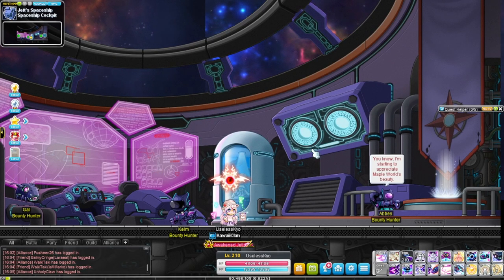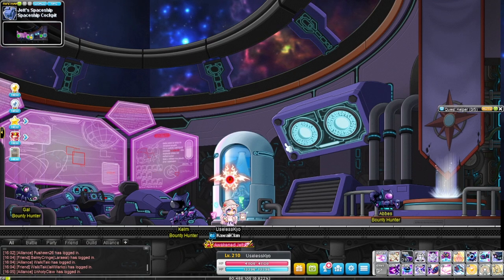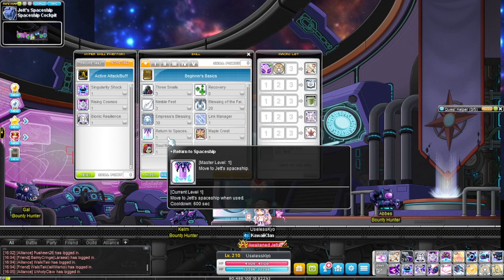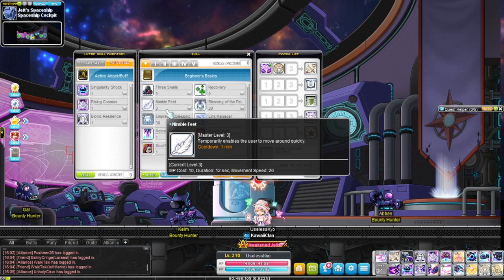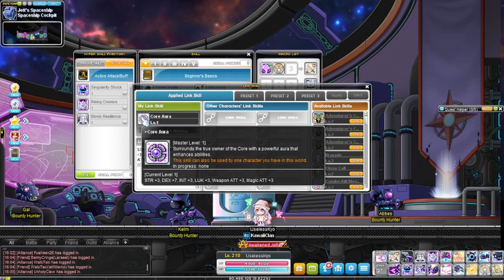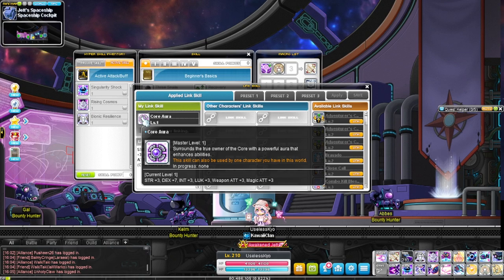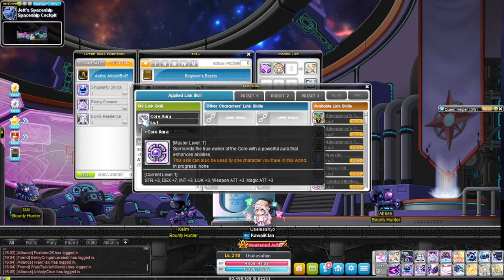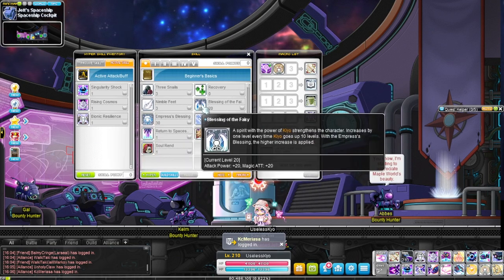You can't play Jett, one of the most mobile classes in the game, unless you've made one in the past. I'm going to tell you about the class anyway. On the beginner tab you have a skill that returns you to this map specifically. The link skill is getting removed, but you can use items or buy from the cash shop to enhance it — max is around 35 attack, magic attack, and all stat.